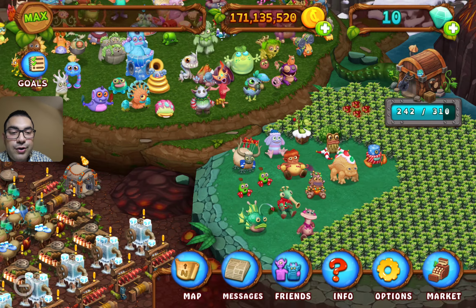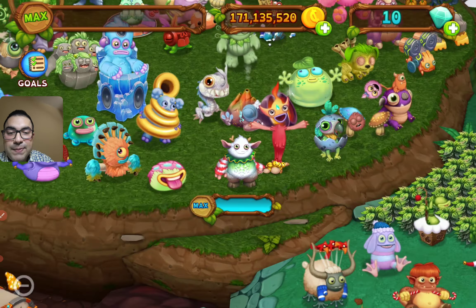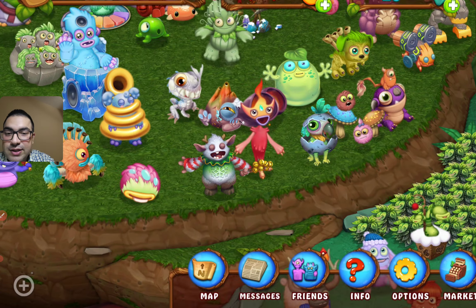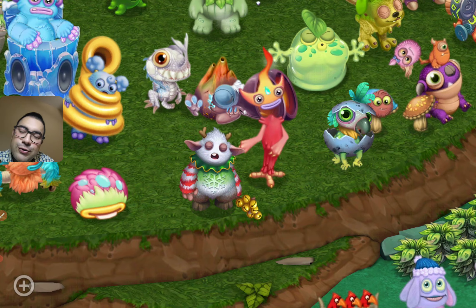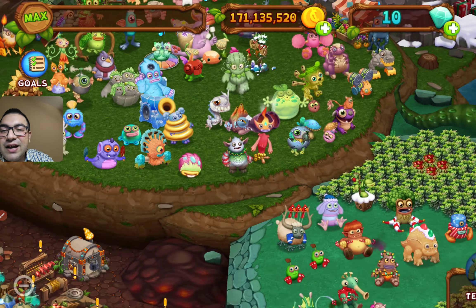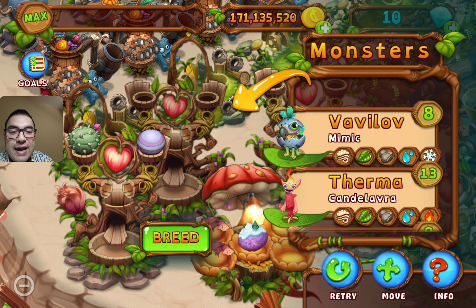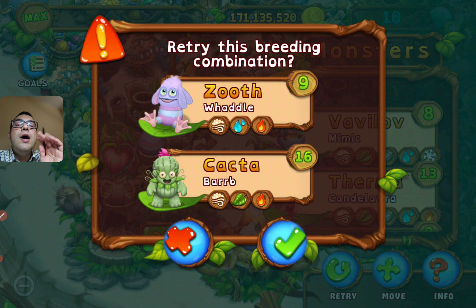Ho ho ho ho ho! Yol is available. What about your sleeping animation once again? I would like to see - good night, baby Yol! This is the young monster. The breeding combination is still there - so if you want to breed Young Yol as a baby, you have to use Weddle and Barb together in the combination.